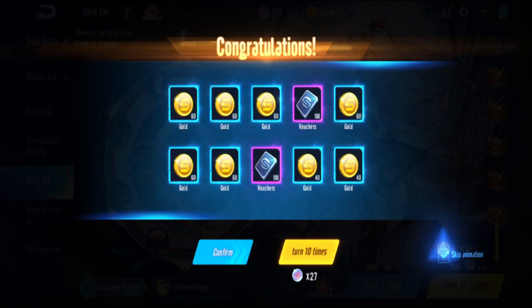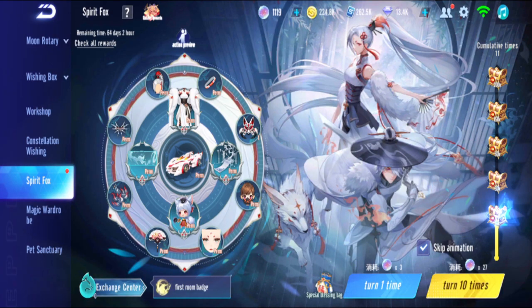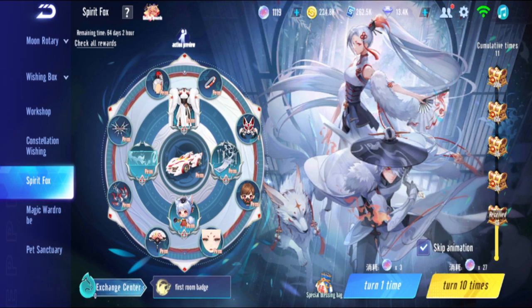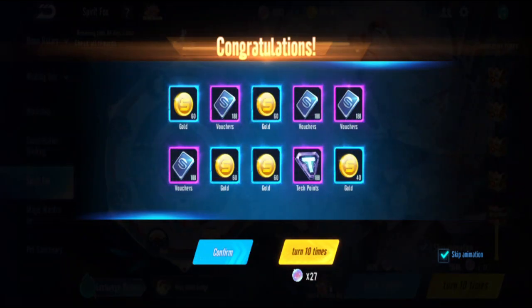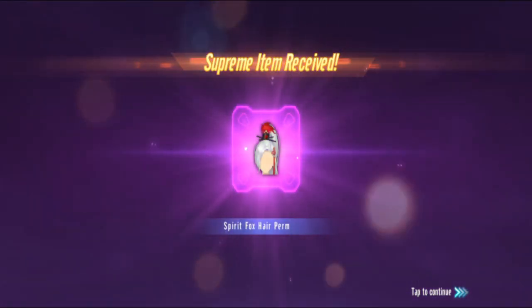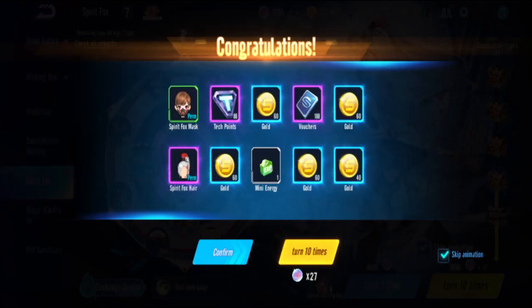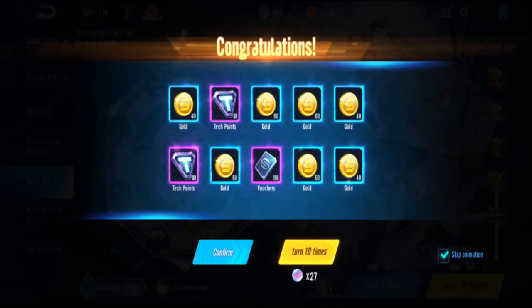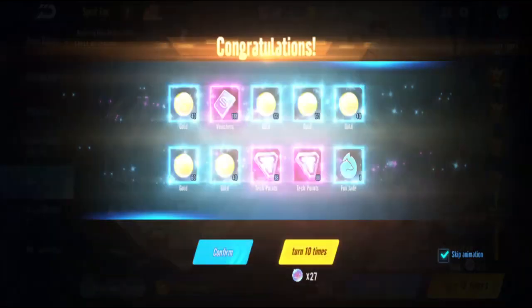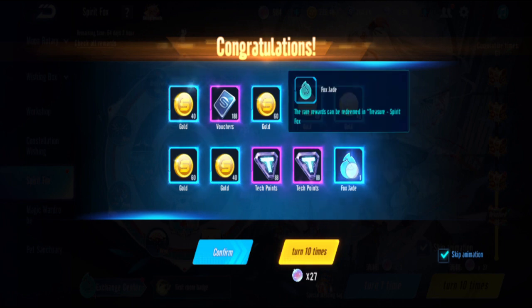I'll skip the animation to go faster. Pull two - got some stuff. Three - looks okay. Got the hair already, three pulls and a mask. Four - nothing. Five - nothing. Six - I got a Fox Jade one piece!